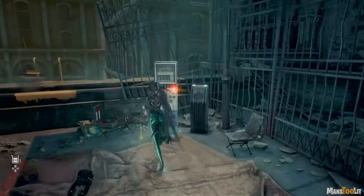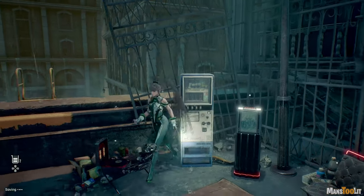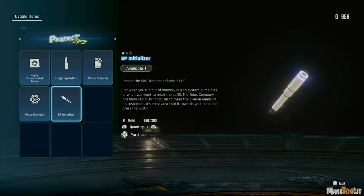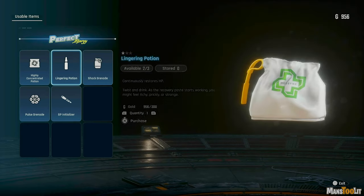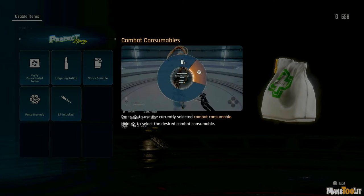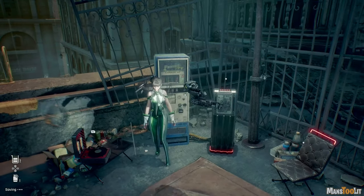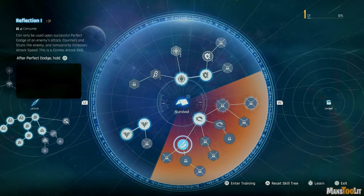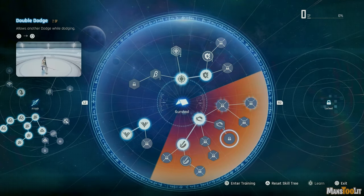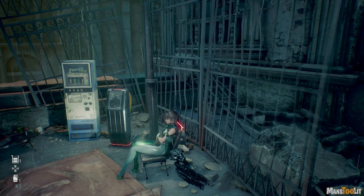Got a bonfire — AKA campfire. Activate camp. Use the shop — so this is where we can buy stuff, like potions, stabilizers, grenades. Let's get a shot grenade. Press down to use the combat consumables. Pulse grenade. Some skills — I'll stick with the survival tree. We wanted to get that dodge attack. Dodge and hold Square. Rest up a bit.